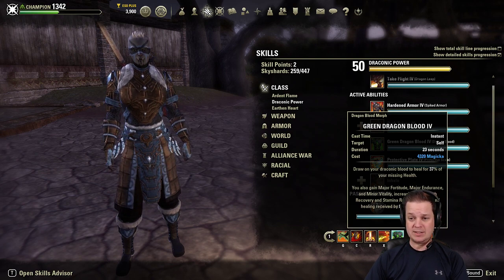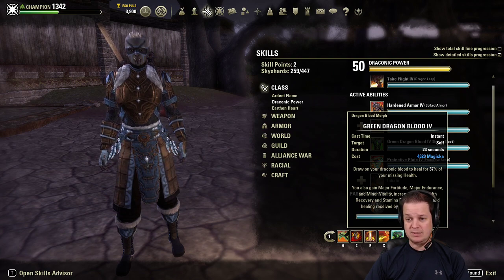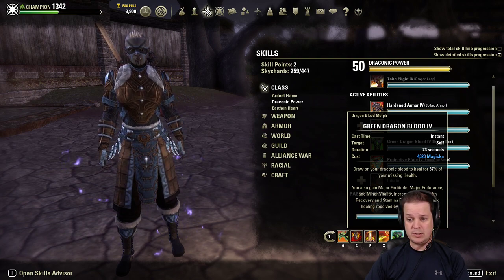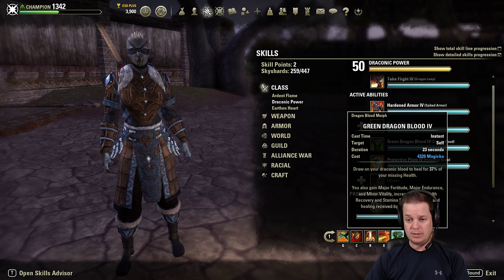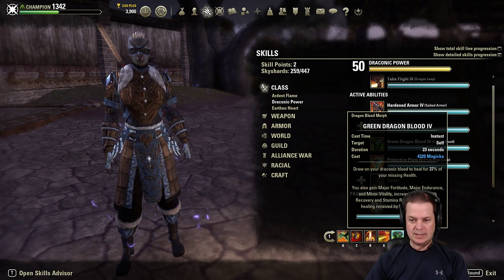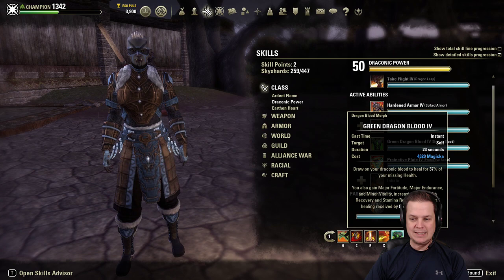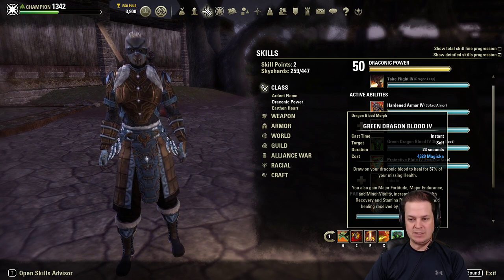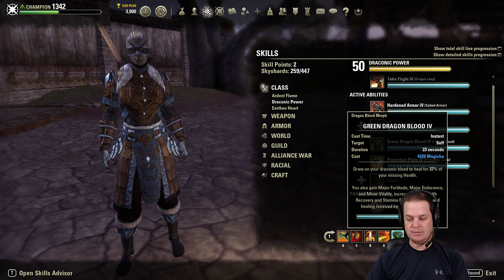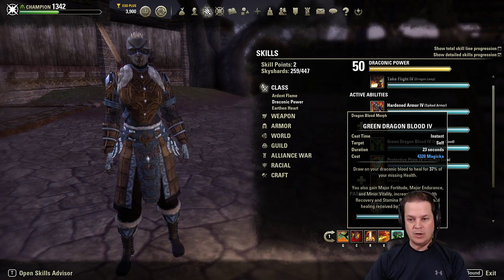Green Dragon Blood lasts 23 seconds. It's a burst heal in some respects — for your tune it heals 37% of your missing health, but it also gives you Major Fortitude, Major Endurance, and Minor Vitality, increasing your health recovery, stamina recovery, and healing received by 20%, 20%, and 8% for 23 seconds.